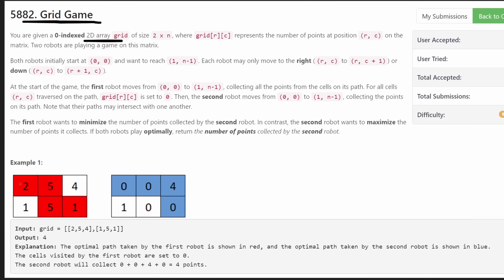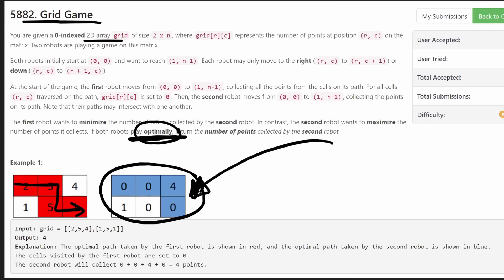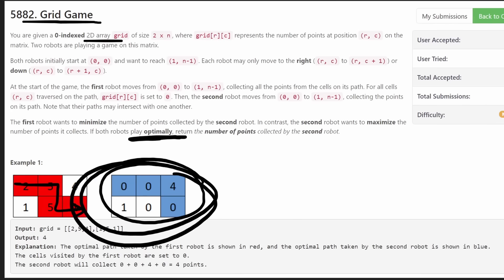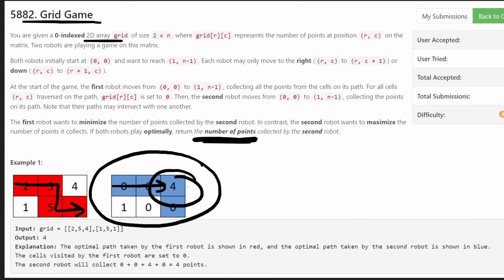The first robot wants to travel in such a way that no matter what the second robot does, the second robot's maximum possible points are minimized. Both robots play optimally: the first robot wants to minimize the points the second robot can collect, and the second robot wants to maximize what it can collect. So the first robot takes all the good values so the second one can't. Our return value is how many points the second robot collects if both play optimally.